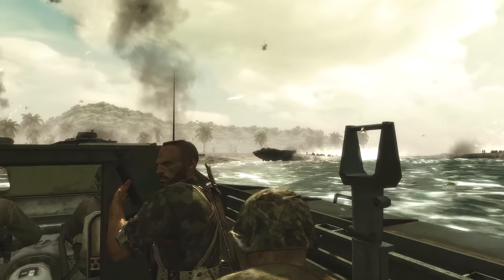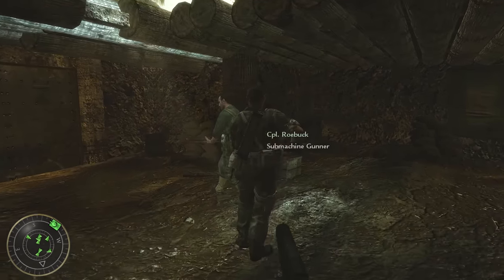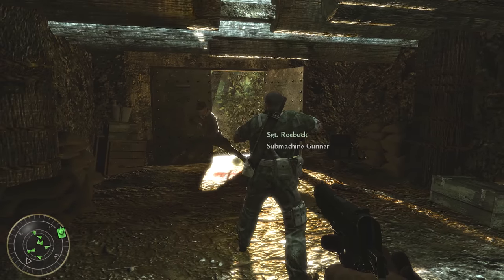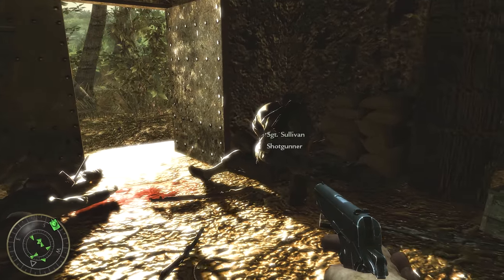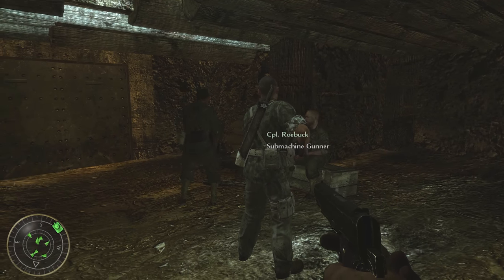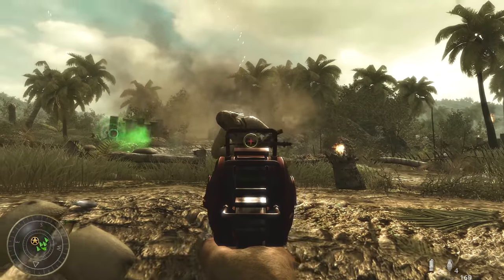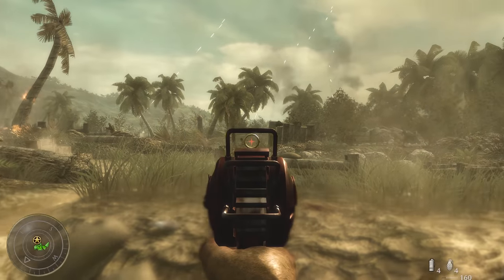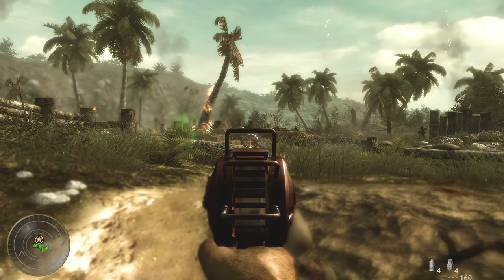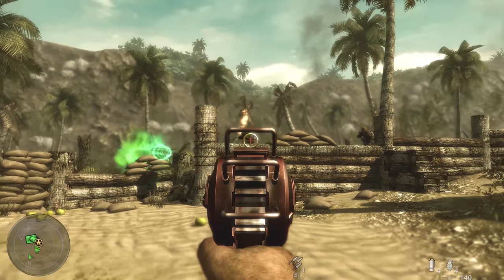The final detail from Little Resistance can be seen at the very end of the mission. As the squad reunites in the bunker, as soon as Sullivan is stabbed by the Japanese soldier, Roebuck's rank will change from Corporal to Sergeant, since Sullivan is now dead and Roebuck is next in command. Also, despite not being a detail per se, there's the Ray Gun easter egg — step in three puddles on the beach and statues will appear, with one holding the Ray Gun, which can be used for the rest of the level.